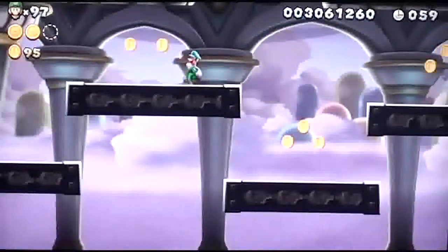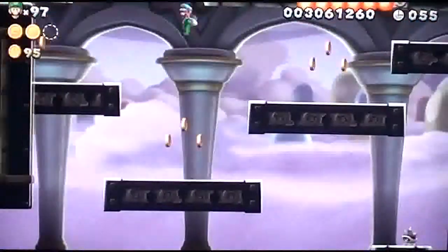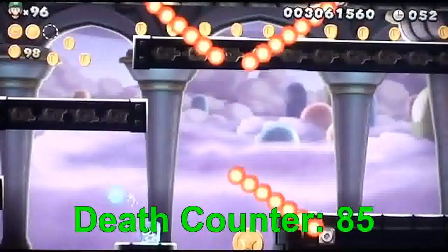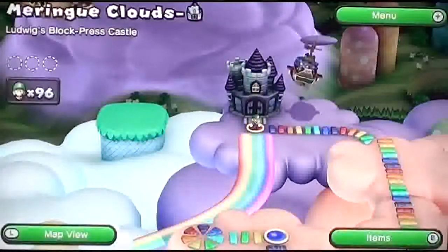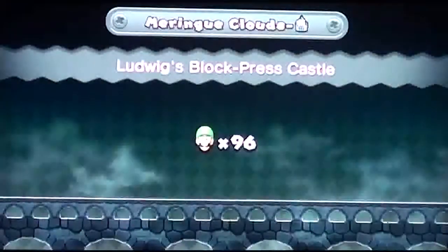Let's wait for the squishing wall to appear. I was trying to freeze him so I could use him to throw at the star coin, but nope, I fell. You can see Bowser's airship again, so I feel like we're going to fight Bowser Jr. yet again - just a hunch.